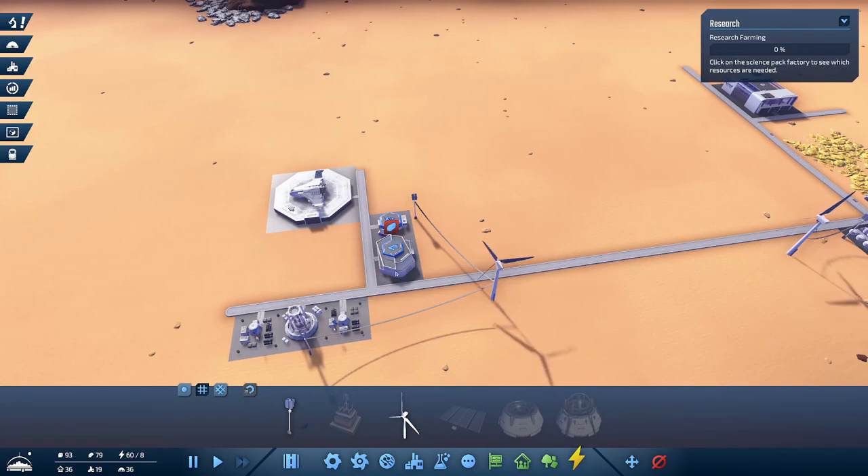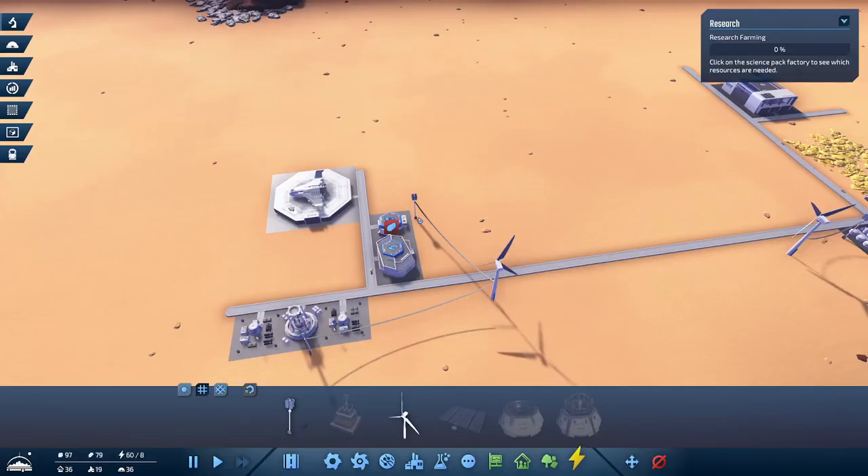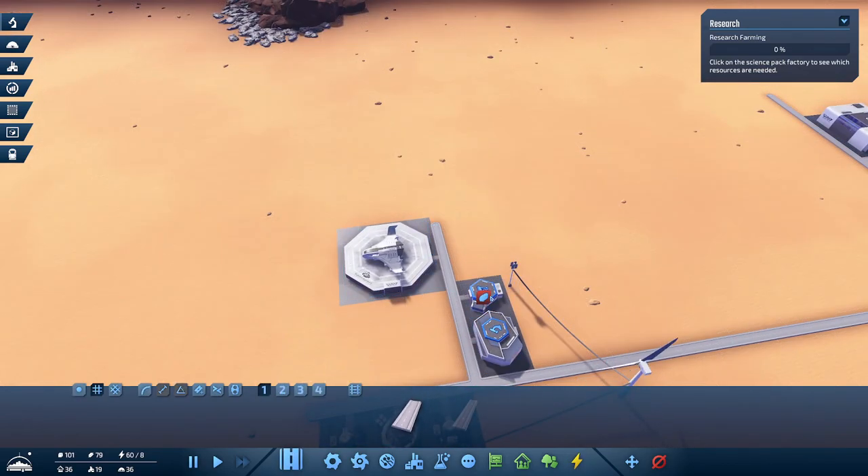Now we can start to research farming. Now we need to provide iron ore. For iron ore, we can just extend the road all the way out to right here. That's iron ore right there. Then we use an iron mine.